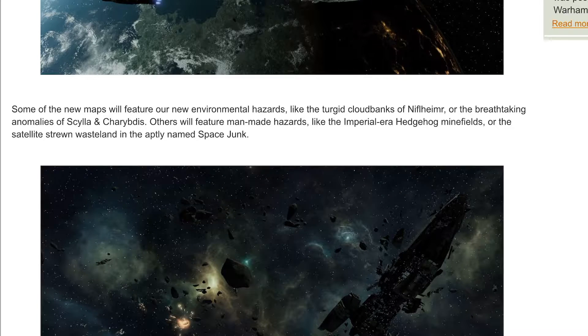Environmental hazards include the turgid cloud banks of Niphirmer or the breathtaking anomalies of Skyla and Charibis. Others will feature man-made hazards like the imperial era hedgehog minefields or the satellite-strewn wasteland in the aptly named map 'Space Junk.'